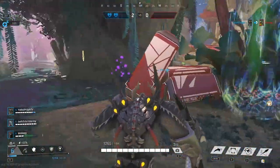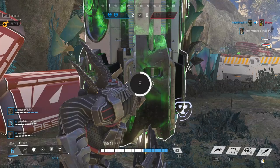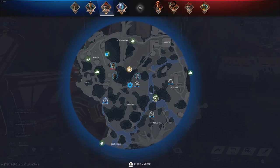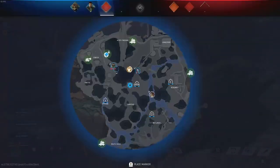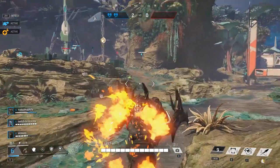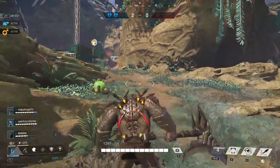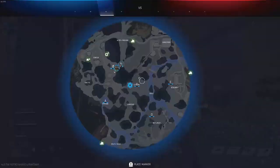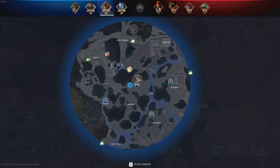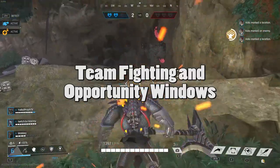I want to reiterate that these are meant to be guidelines, not set-in-stone rules. I don't think that simply splitting up as four and farming for the first five minutes of the game is optimal either. A common strat I see in high-level games is sending two mid, and then the other two will split up and farm the opposite sides of the map. But I believe there are a lot of undiscovered ways to approach the game as well that we haven't seen yet, and the hope is that this guide will assist you in discovering that for yourself. In my next video, I'll talk about team fighting and opportunity windows — the other most important in-game pillars for Heart of the Hives.